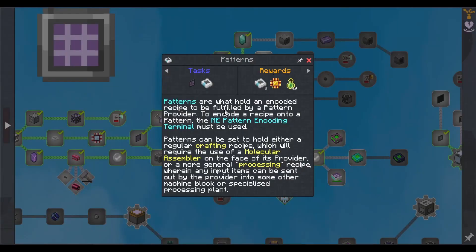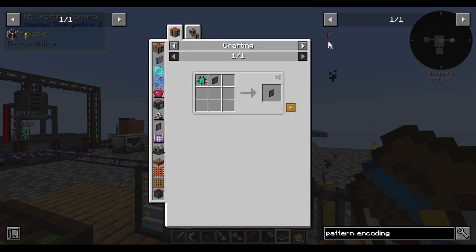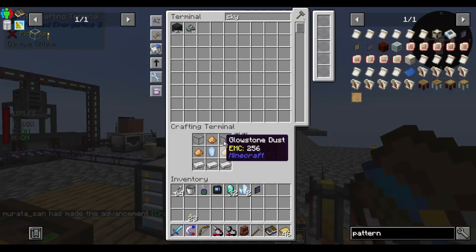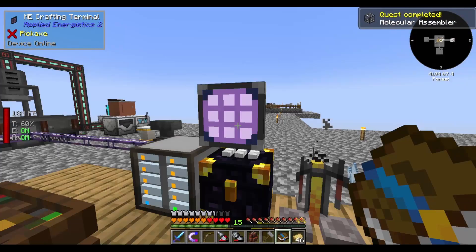Patterns hold an encoded recipe to be fulfilled by a pattern provider. To encode a recipe onto a pattern, the ME pattern encoding terminal must be used. Patterns can be set to hold either a regular crafting recipe — which requires the use of a molecular assembler on the face of the provider — or a more general processing recipe, wherein any input can be sent out by the provider into some other machine block or specialized processing plant. Need some more illuminated panels. Make a terminal, then make a crafting terminal, then make an ME pattern encoding terminal. Also need an actual pattern. Now make a molecular assembler — done.